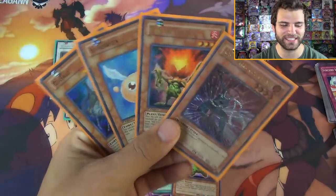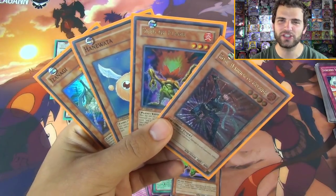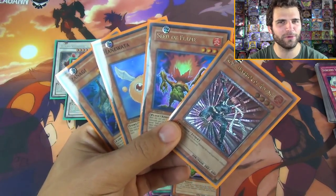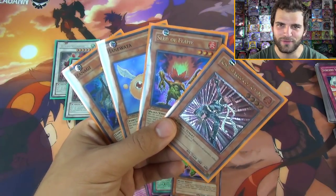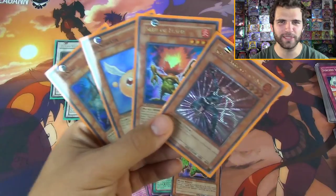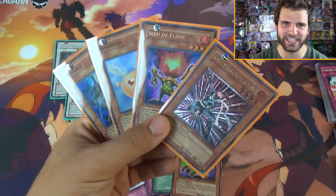Seven foils out of those eight first edition packs for these tin openings - what an awesome opening! Once again YouTube, thank you so much for watching. Please remember to give this video a like or dislike, comment with your experience from the first edition Crossroads of Chaos, and Simply Unlucky signing out.